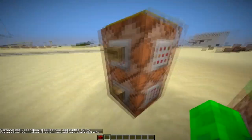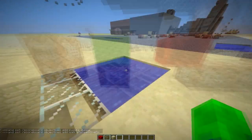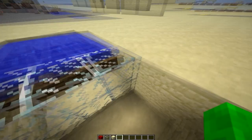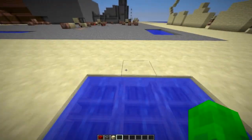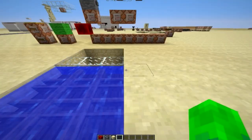This concept starts off with an objective called 'puddle', which is a dummy objective, and we also have 'walk' which is stat.walk one centimeter. If you guys didn't know already, you can stand on top of boats, and that's how this works. So we have boats riding on top of wither skulls which are slightly below the water, and that means you don't get the slowdown effect when you're in the water.